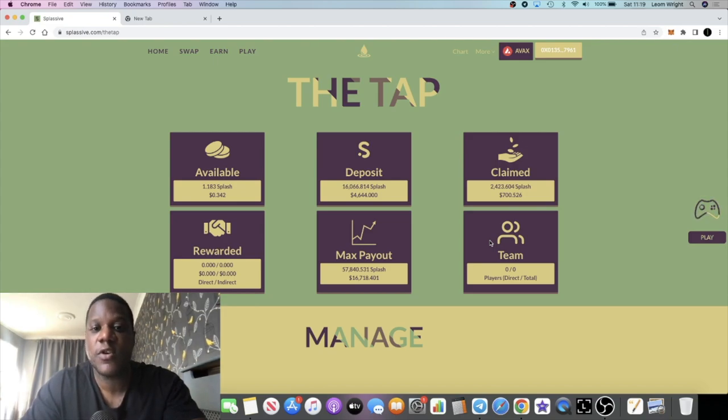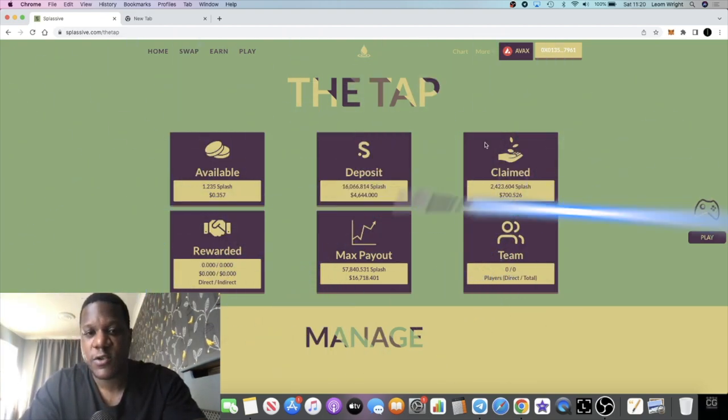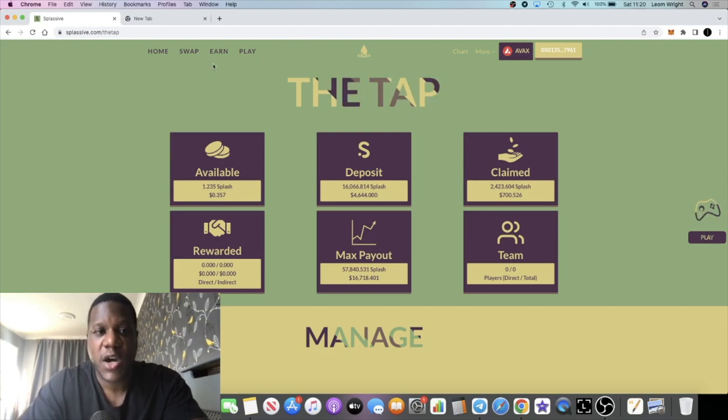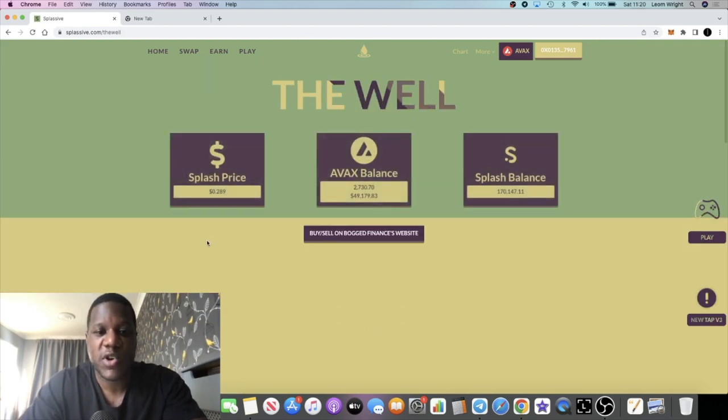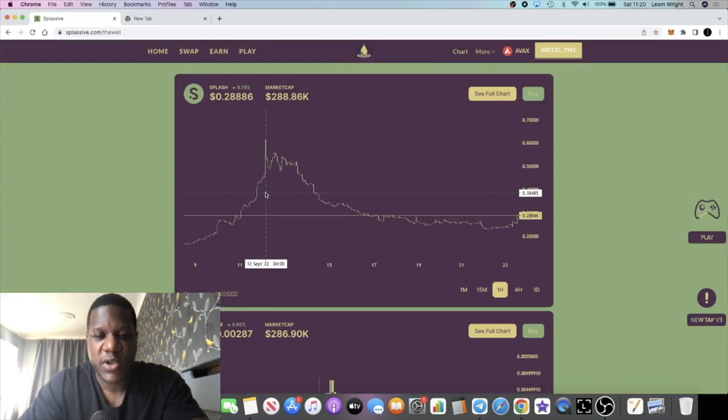Obviously the price does fluctuate so that might change over time — it could go down or go up. The aim would then be to airdrop from both of these accounts to a third account, and once we build up three accounts we're going to be looking at closer to 500 dollars a day. If the price of Splash goes up — and the chart is looking pretty bullish in my opinion — we're going to be looking at a whole lot more.